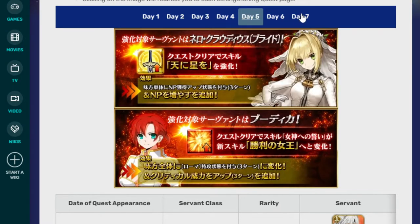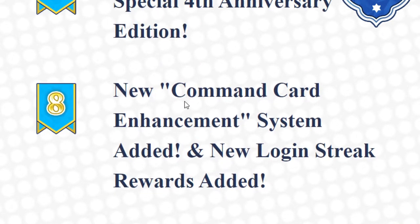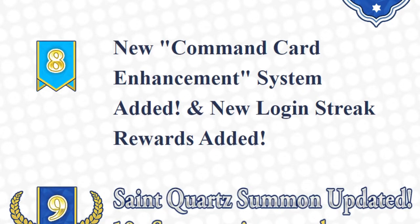So decent mixture of dudes — very odd pairings on some days, but overall perfectly fine. Number 8: new command card enhancement system added and new login streak rewards added. What it is is that you're going to start getting these little paws that you can use to increase the cards you use — the deck of five cards — up to 500 attack. It can boost a card's attack up to 500. During login, along with a summon ticket, you'll also get a little tiny paw. It's more for the units you already like to make them stronger — give it to whoever you want to get slightly stronger.